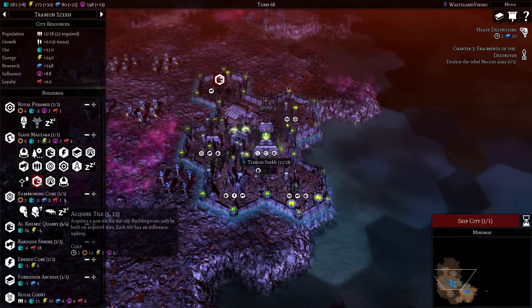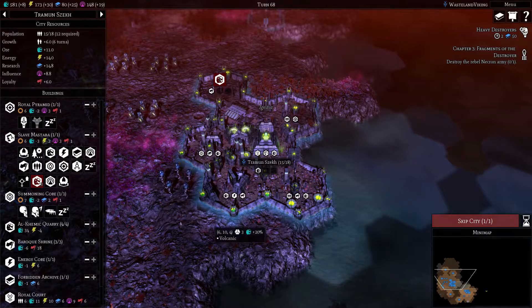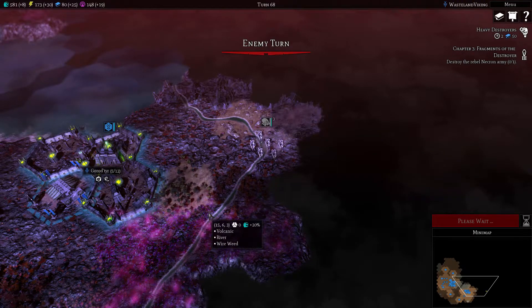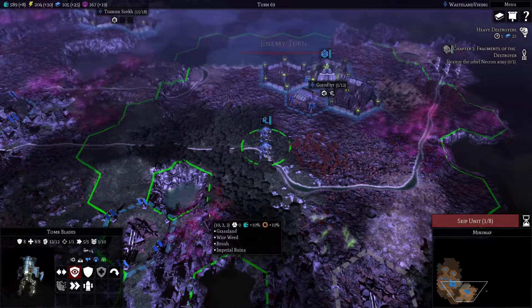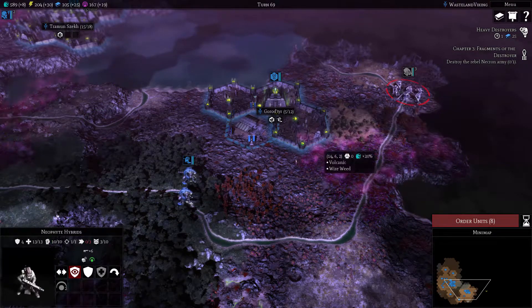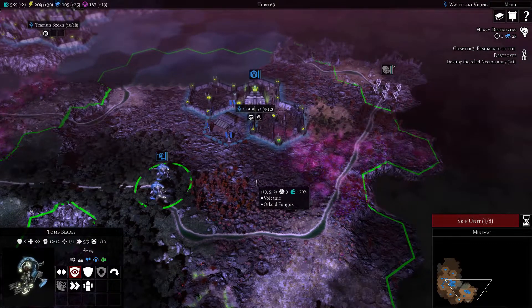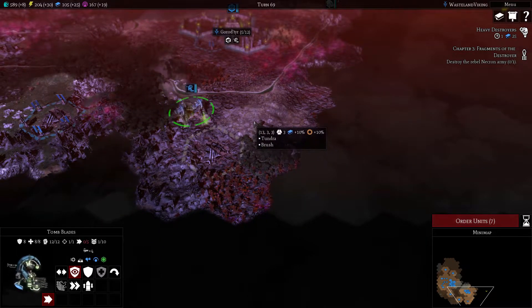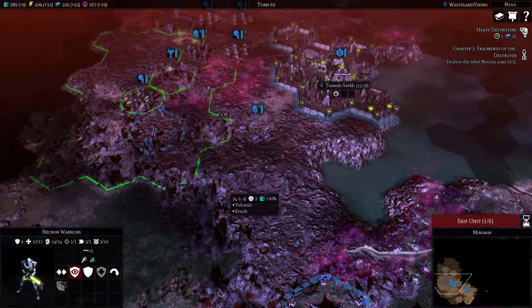Growth at plus six per turn. I think when this tile is done I'm just going to do a shelter there, because all of these I'm building here are very important. If I remember right these neophyte hybrids are a Genestealer Cult kind of thing. Let's actually have this scout out a little bit - that's what it's supposed to do. They're a scouting unit.